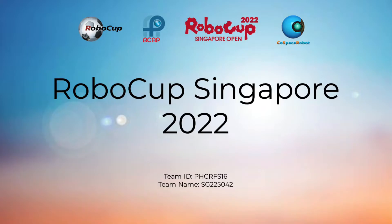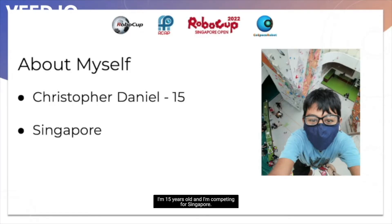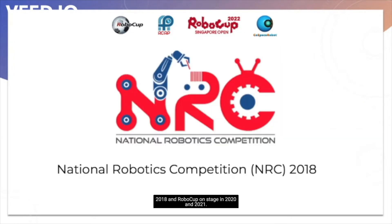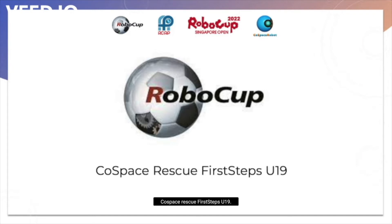Good morning. I'm Christopher Daniel from Pei Poir Secondary School. I'm 15 years old and I'm competing for Singapore. I was first introduced to coding and robotics six years ago. Since then, I've had coding experience in three languages and have also coded multiple robots. Some experience I've had prior to this include NRC in 2018 and RoboCop OnStage in 2020 and 2021. This year I'm taking part in CoSpace Rescue First Steps U19.